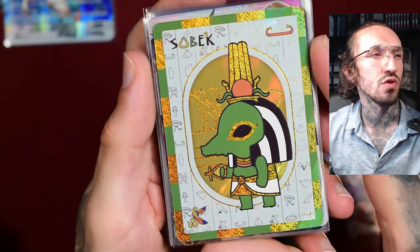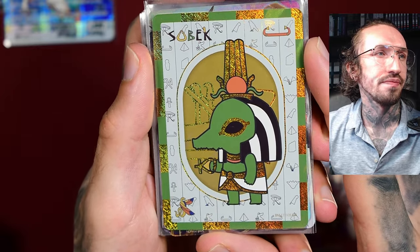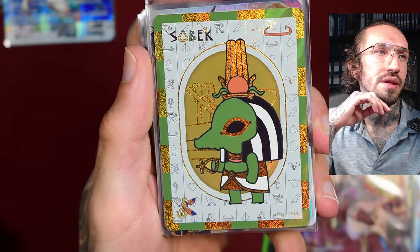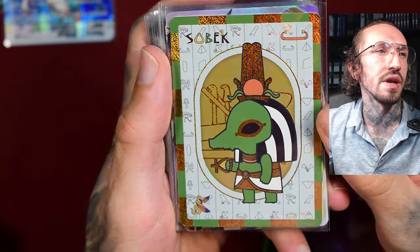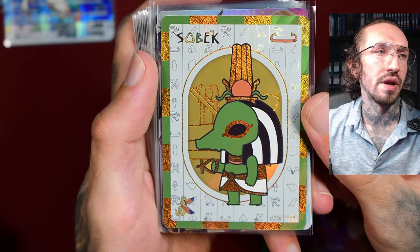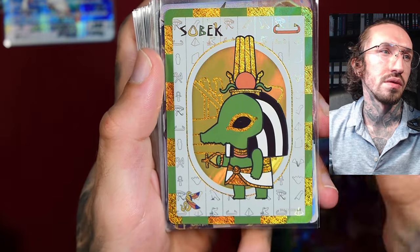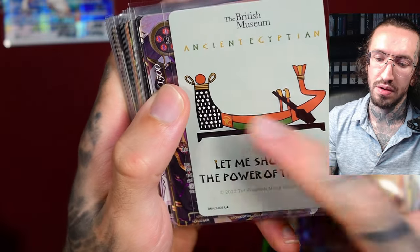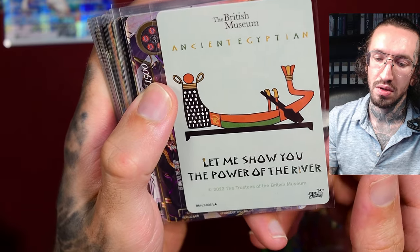Sobek, or Sebek — the crocodile deity. With a crown with a sun disk and some feathers. For the next volume or update video I'll try to look up the different names of the crowns since they have different names and I just can't remember. And it's holding some kind of ankh symbol. And at the back, it's like the sun bark of Ra probably.